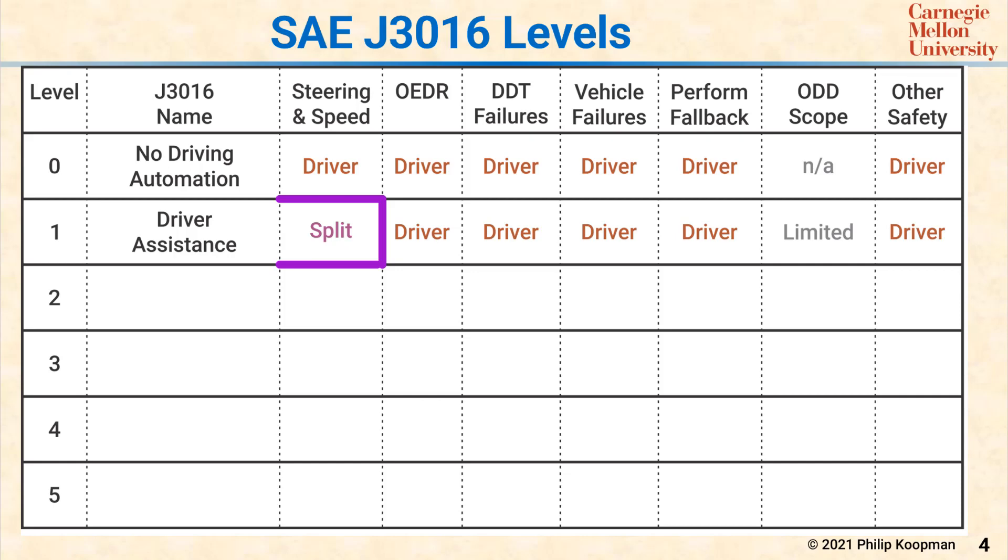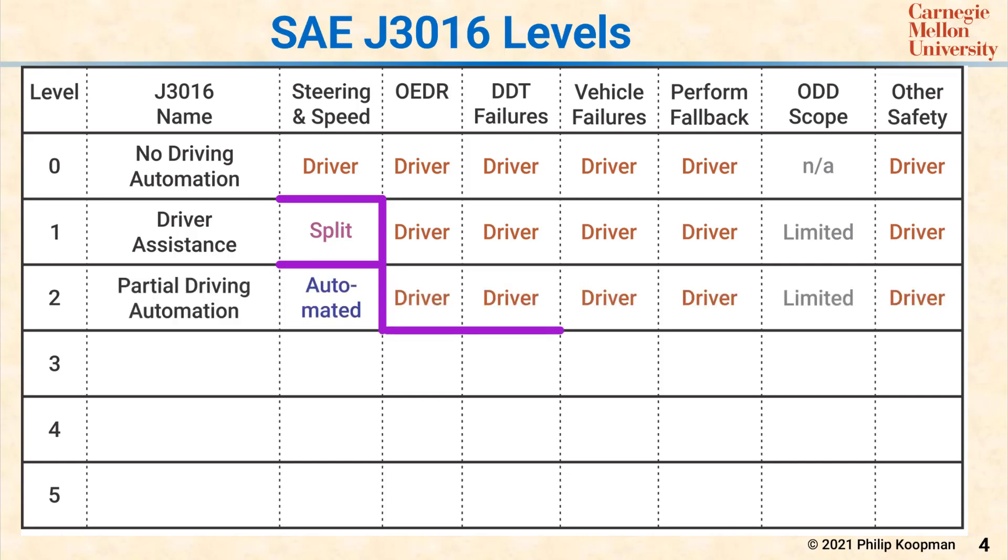Level 2 is an autopilot type system. That means that it does both automated lane keeping and also adaptive cruise control, which means automated distance keeping from other vehicles on the road. The final responsibility for OEDR rests on the driver. It is essential that the driver in a Level 2 system continuously pays attention to the roadway and is ready to react at a moment's notice to take control.